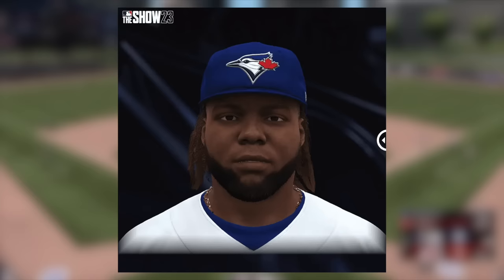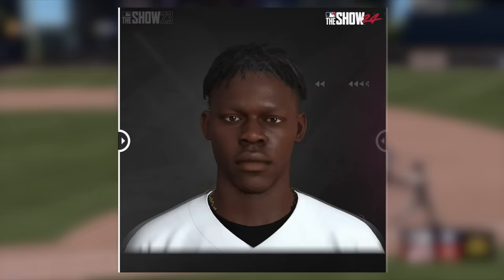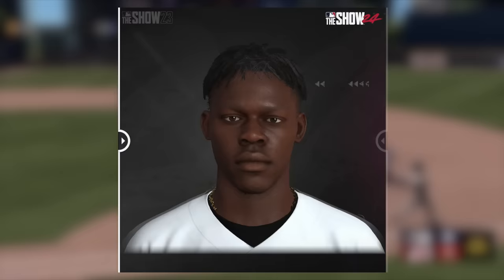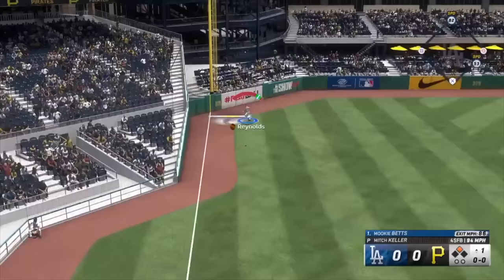Starting with Diamond Dynasty: player facial scans have improved dramatically. The lighting and skin tones are infinitely better, and the eyes no longer look lifeless. Looking at Jazz Chisholm Jr. from 23 to 24, it's night and day. JRam in 23 — who even was that? It looks way better now. There are also nearly 400 new animations to help with quickness and logic for every defender in MLB The Show 24.